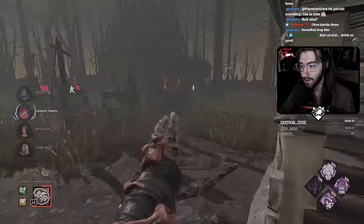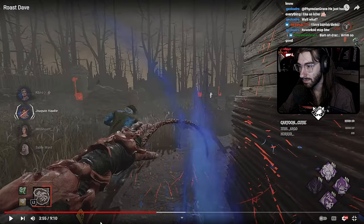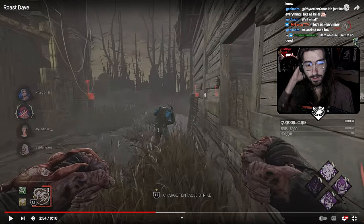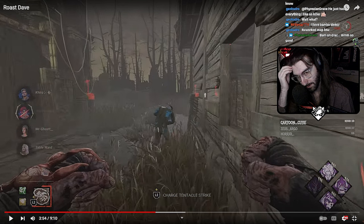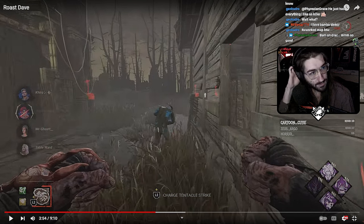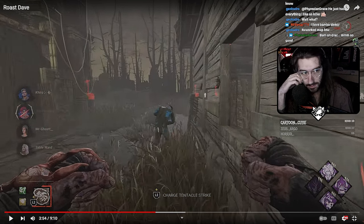Oh, you should have strafed that. Where you want to aim your whip is on his left and pull it to the right — that will be undodgeable. What you did — going inwards out — they can just strafe out and dodge it, which he did. But if you start outwards, holding A a little bit to get on his outside, then take the whip and pull it in, it's not dodgeable. Then he doesn't make the pallet, doesn't make the shack, doesn't keep going.